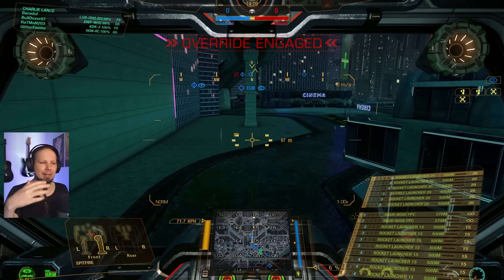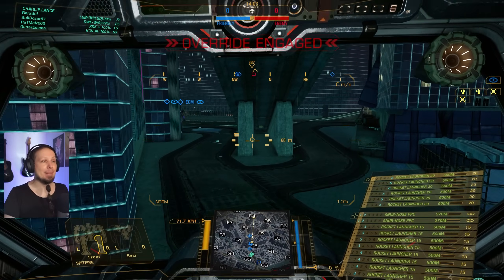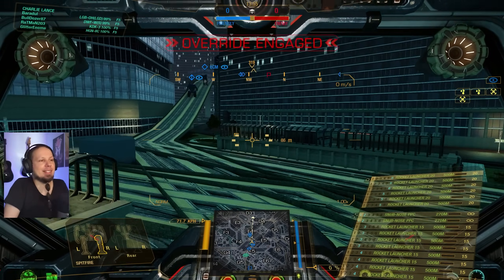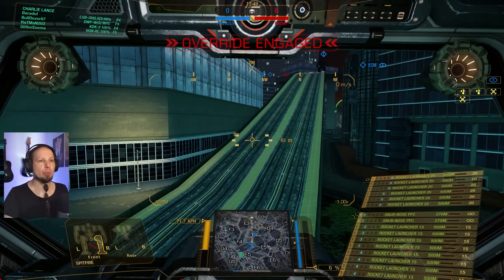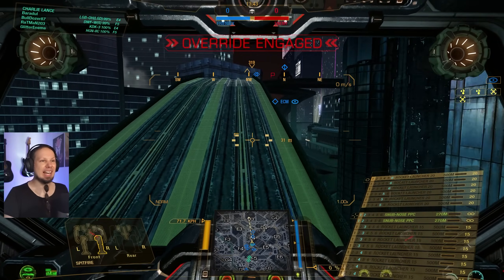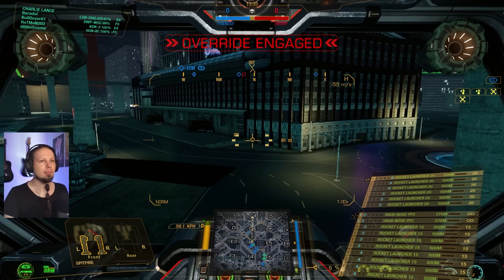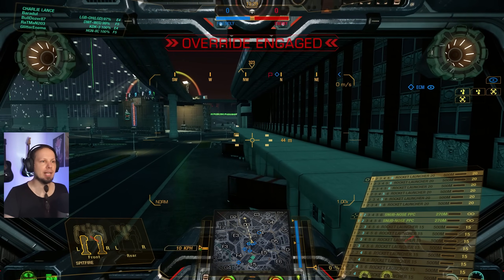The enemy team having a clan tag is a small indicator that they might have more coordination. We have some random mercenaries on our side — it's just an assumption, there's no science behind it. We want to be in the face of the enemy relatively quickly. We ideally want to have ECM, which we have right now — perfect. I'll drop to the low ground, not being seen, not being targeted early on.